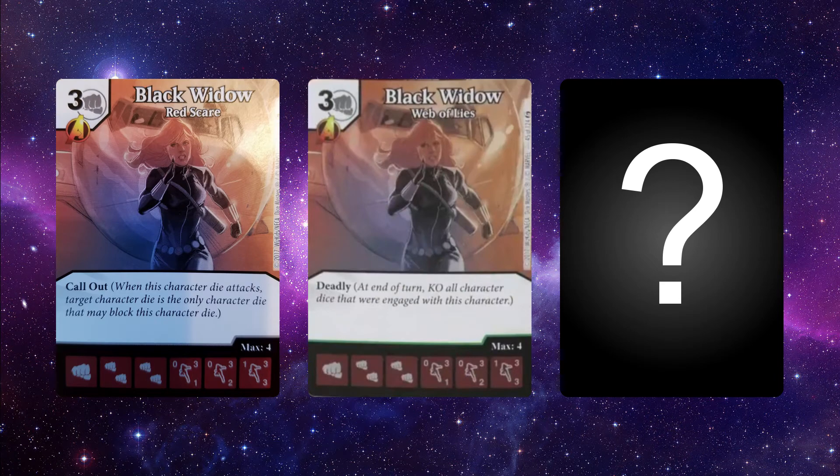On to Black Widow. We know two of her card rarities — not the rare yet — but we know the common and uncommon. Black Widow is a three-cost fist character with the Avengers affiliation, with a 0/3/1, 0/3/2, 1/3/3 stat line. Her common version has Call Out, which is a great ability — it takes away choices from your opponent, making them play into your hands. However, she's understated for a three-cost, with a top side of 3/3, meaning anything she calls out to her she probably isn't KO'ing.